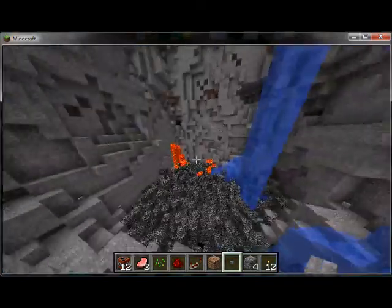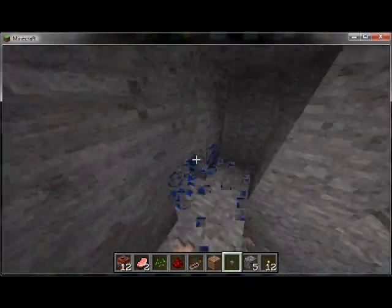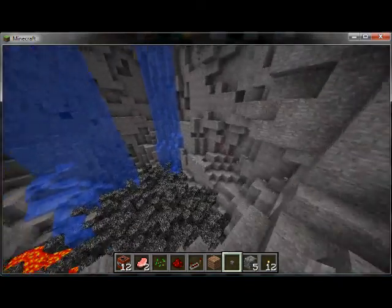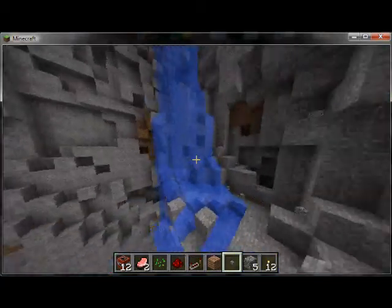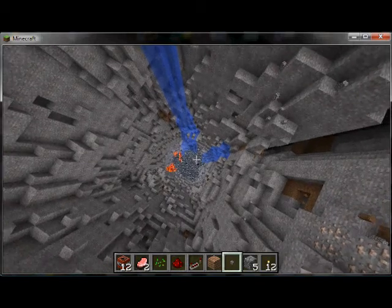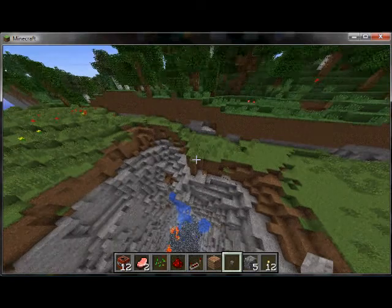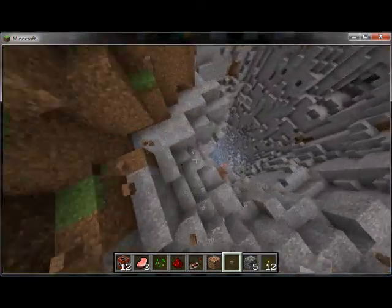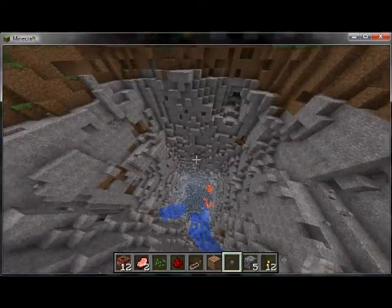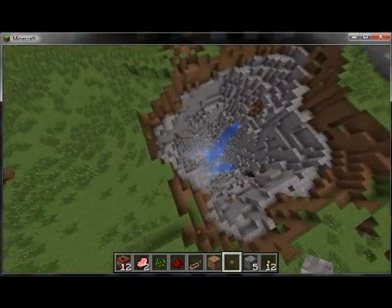If you wonder how I did that, just comment. I basically just went 4x4 all the way down to bedrock with TNT, then wired it up, clicked a button, and kaboom. As you can see, some parts right here got flung over because a thing blew up and shot one over here while it was active — boom. So that's basically what happened. Now I have a big hole of deathness.